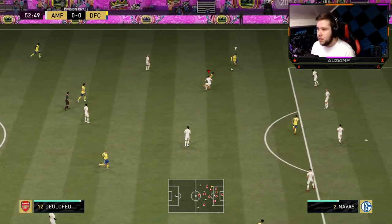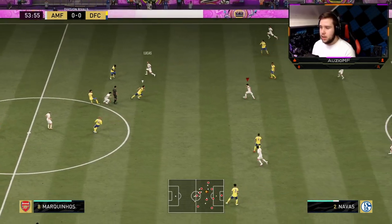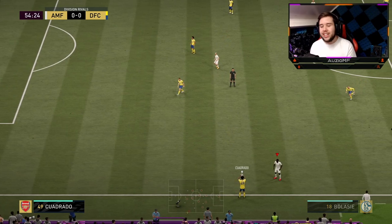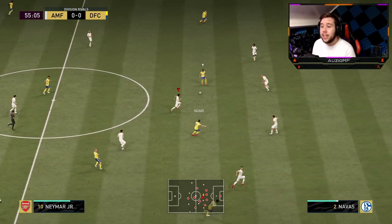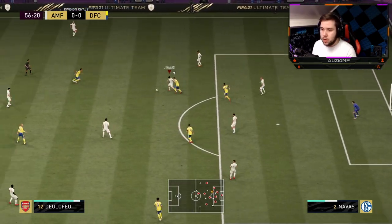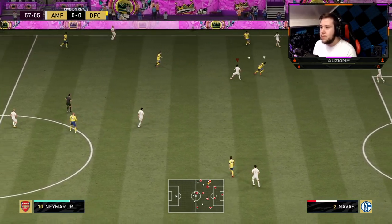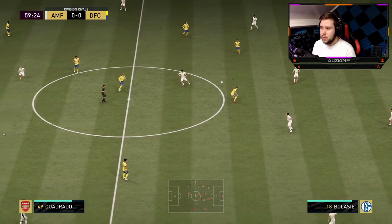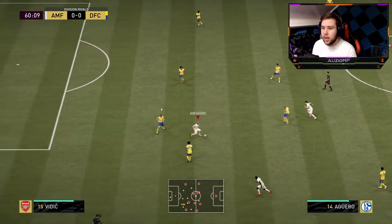Going to try to be quite aggressive here. He goes for a cutback and I put in a very good tackle. Navas on the ball, going for the switch of play all the way to the other side. His long passing isn't amazing so he can't really do those balls consistently. X-balls do work 100% with him — it's just the lofted balls you're going to have to be careful with. I'm noticing his stamina is going down quite quickly, which is obviously understandable.